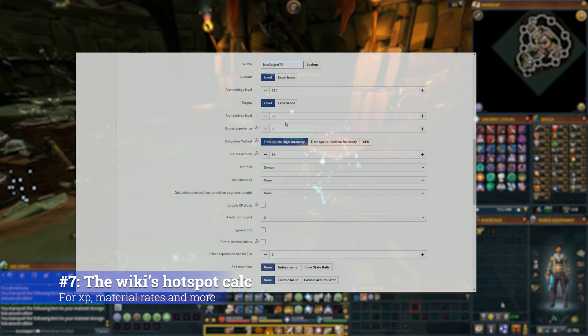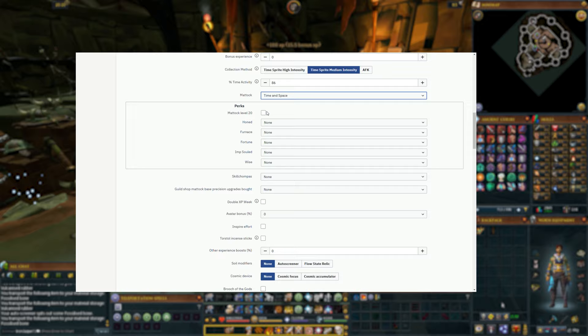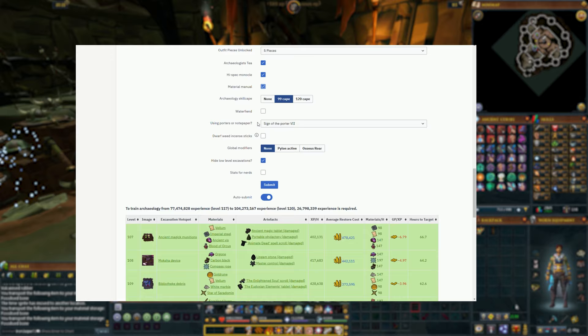Number 7: use the RuneScape Wiki's archaeology hotspot calculator. This tool isn't really talked about, but it's awesome for getting an idea of what experience rates you can expect for your current level, gear, experience multipliers, and plots, as well as handy information like how many artifacts and materials you can expect to excavate per hour. That part of the calculator is quite handy for figuring out your odds of getting Inquisitor Staff pieces and Spirit of Annihilation tips too.